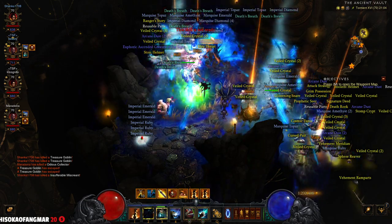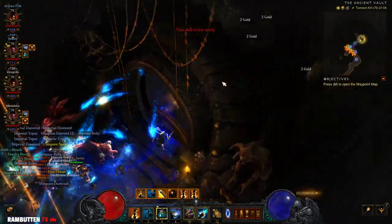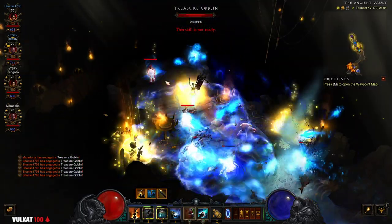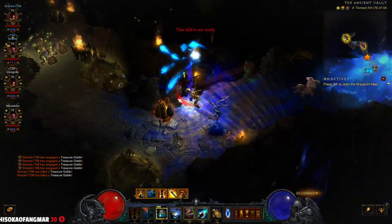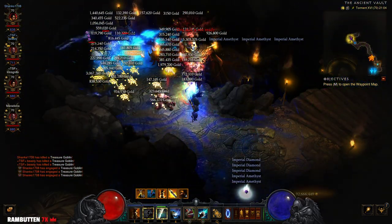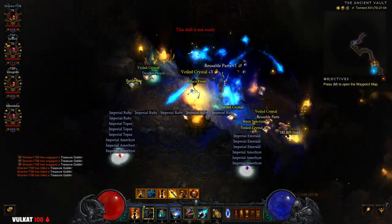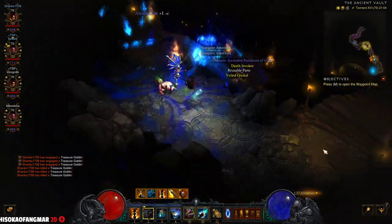I see many many legendaries on the ground but unfortunately I don't see any primals just yet. But we're gonna keep going because we have also a lot of goblins here. It's the same like ancient but it's dark — the engine is not like this. We are getting a lot of legendaries but it looks pretty much the same like the ancient ring. I was expecting something more.